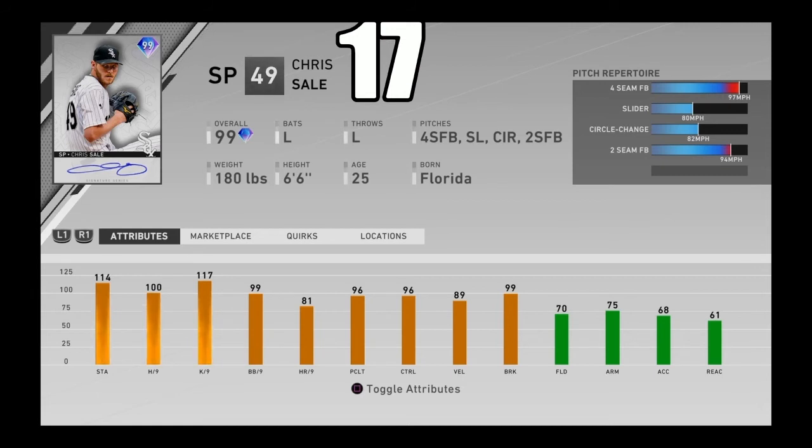Coming in at number 17, I got 99 overall signature series Chris Sale — the World Series reward and one of the best starting pitchers in the entire game, probably the best left-handed starting pitcher in this game. He's got good hits and K/9, good velo and break, and of course Chris Sale has that really weird delivery. He may not have the best pitch mix, but he has one of the most funky deliveries in the game with a very good sidearm. If you're facing him with a lefty-stacked lineup you're going to have some serious trouble. Chris Sale coming in at number 17.